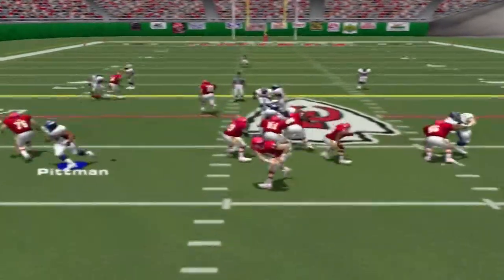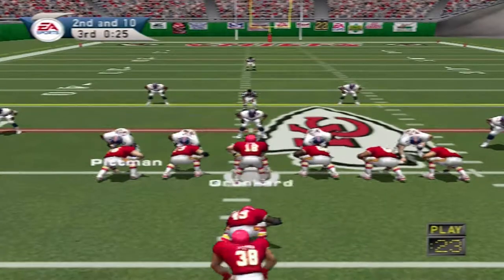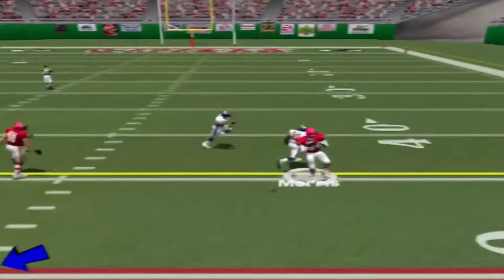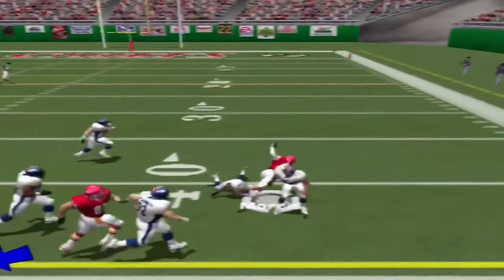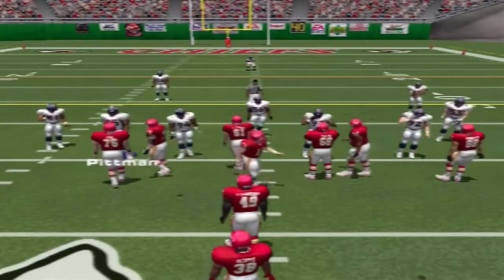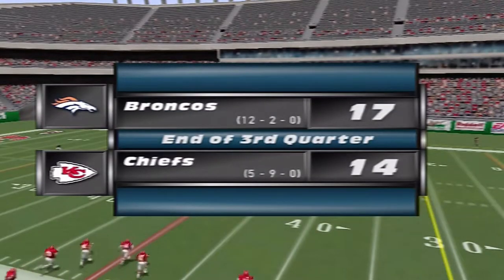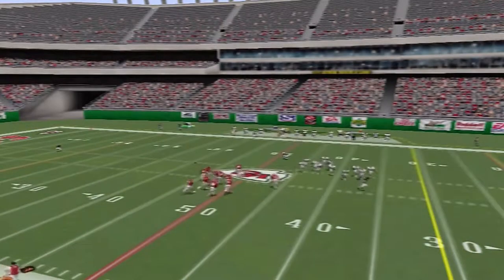Fakes the handoff with the pass — Richardson the intended receiver. Gerbach back to throw, passes right — Buckley with the tackle at the 41. We've reached the end of the third quarter: Denver Broncos lead the Kansas City Chiefs 17.